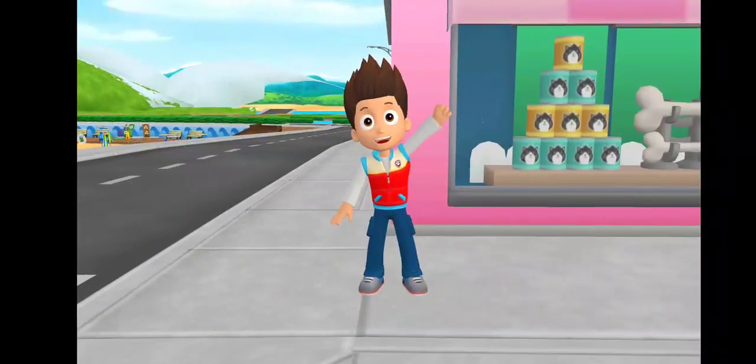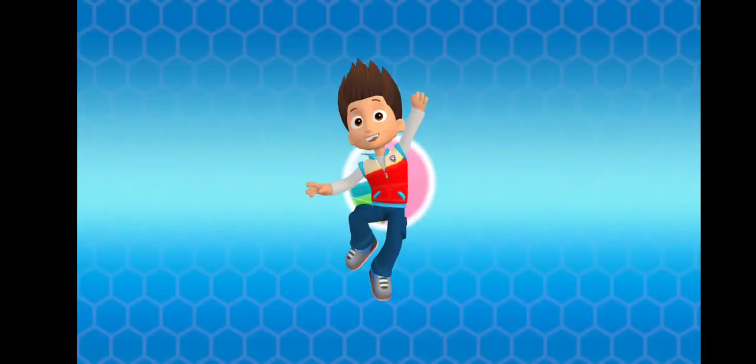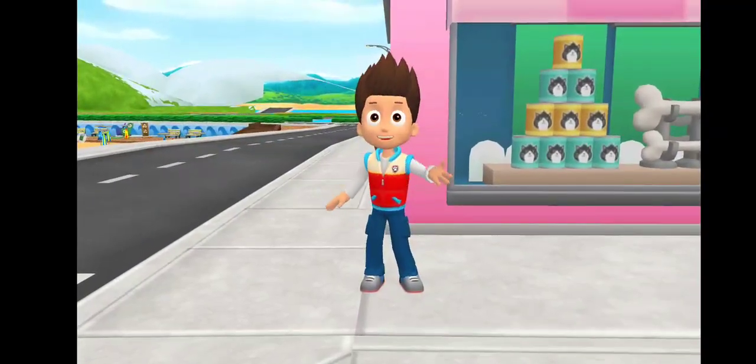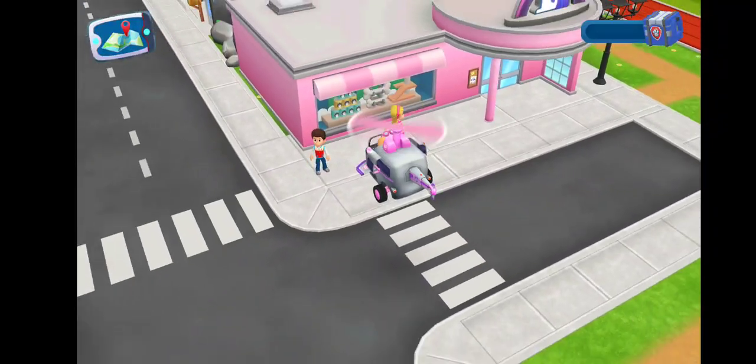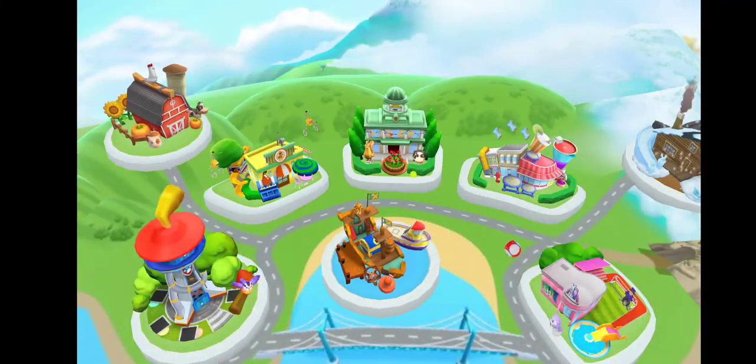You're really good, pups! Great work, pup! Here's your very own Pup Pad! A call from Alex! Look! Alex needs our help! Tap on the Pup Pad! With your Pup Pad, you can visit the people of Adventure Bay! Let's go!